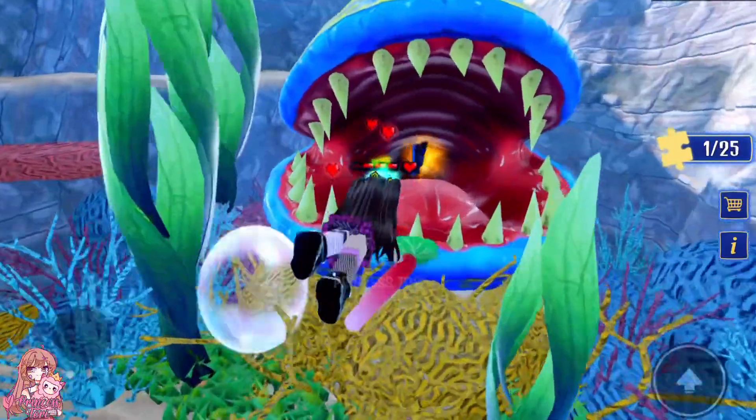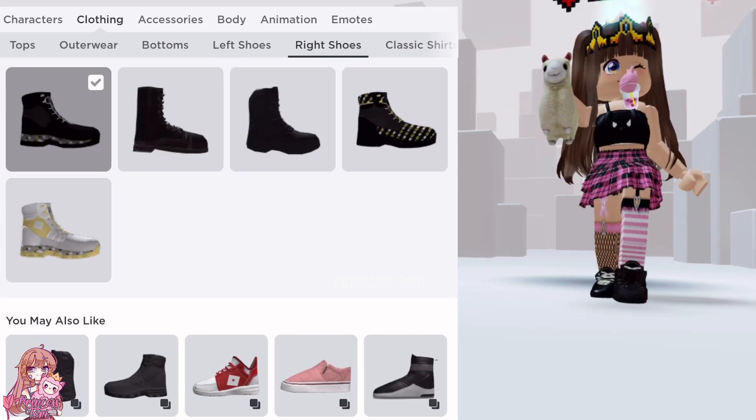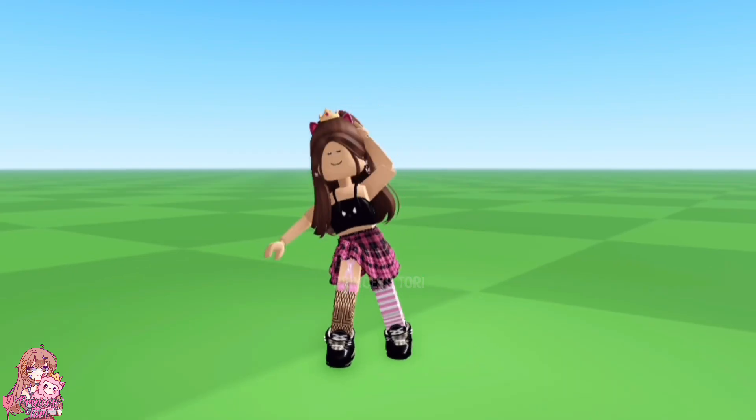Swim into its mouth and wait until you get a badge. Once you get the badge, the boots will now be in your inventory. They actually look pretty cool — what do you think? See you soon, bye!